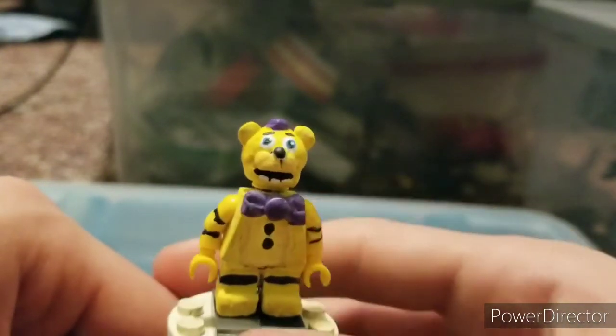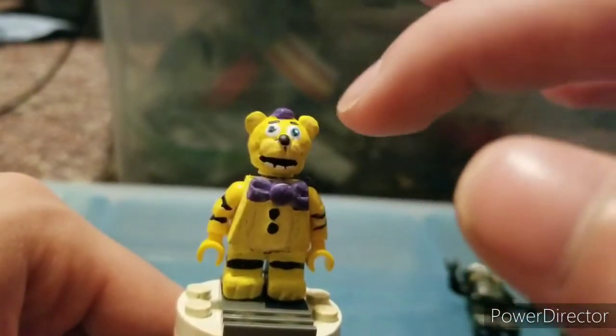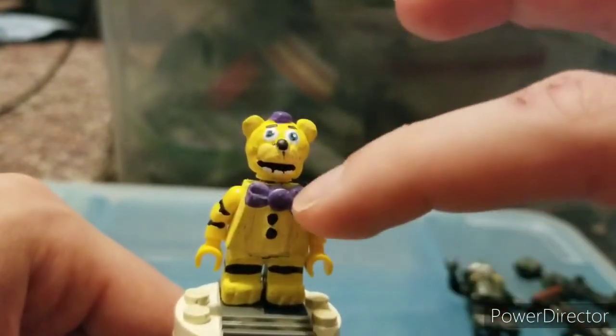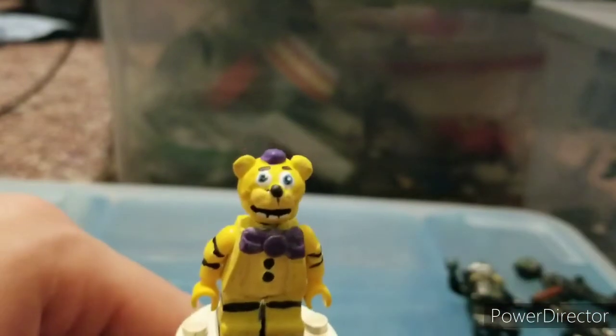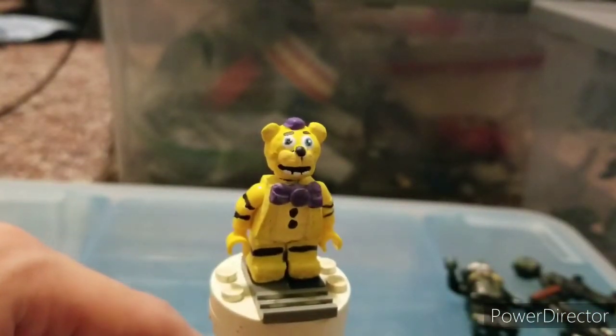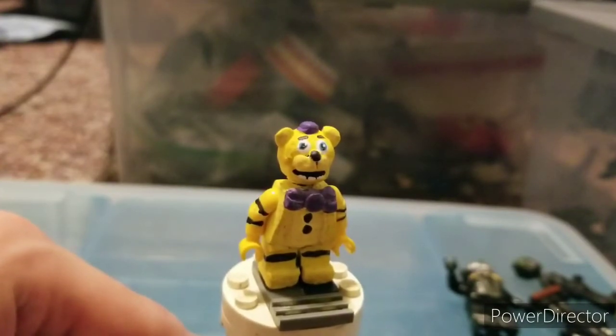This one's a really rushed figure. I really don't like how this one looked. I painted on the blue, the black, and the white. I gave him the eyebrows. Purple for his top hat and bow tie. It's basically a really simple figure — not too much detail, not too much went into him. But it is a really rushed figure. So yeah, let's move on to the next one.